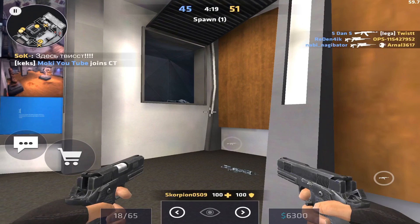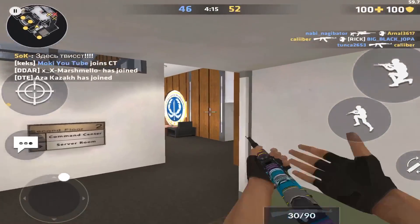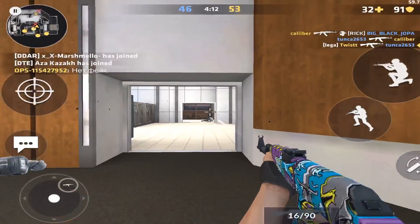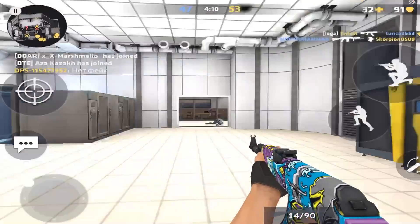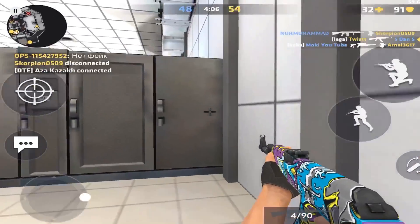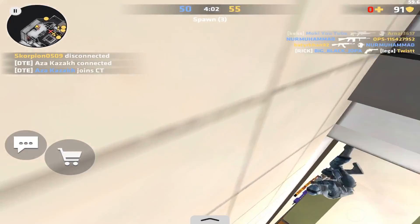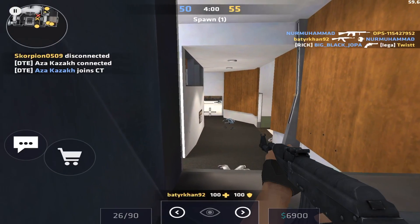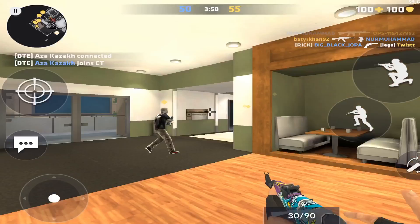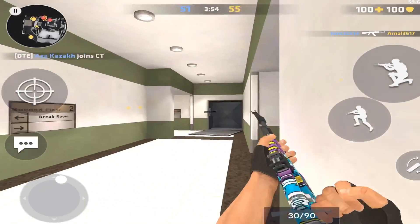There's always someone in that vent just camping and waiting for me, so annoying. I'm already at 32 HP. I want to get at least 40 kills because I feel like if I don't, it won't really prove my point that your aim actually improves. It's not that hard to get 40 kills even with zero aim assist, not gonna lie.